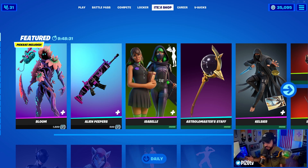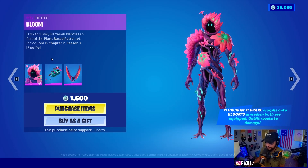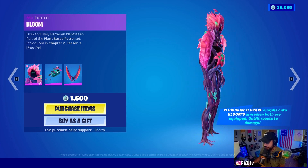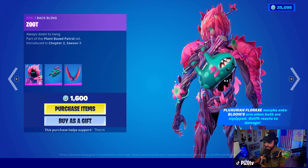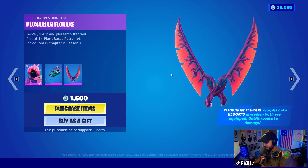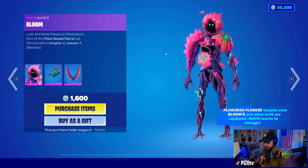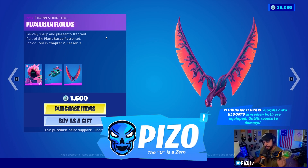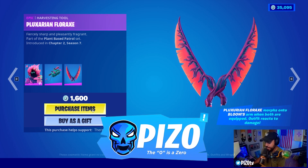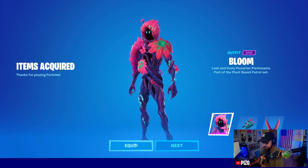We have Bloom and the Alien Peepers weapon wrap. The outfit is reactive — it changes over time with damage received. It's 1600 V-Bucks and reactive to damage. The back bling is called Zoot, really cool and fun. The harvesting tools actually morph into the arms of the Bloom outfit. Support creator code is Piz0 — pizza with a zero.